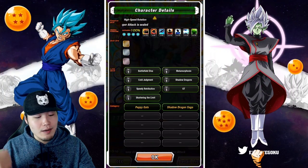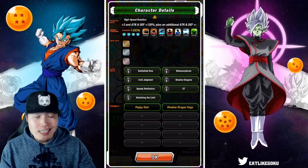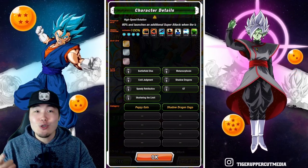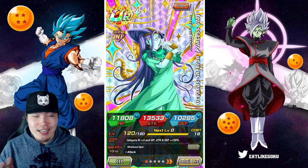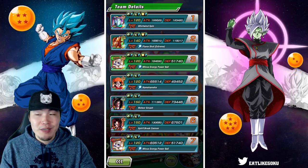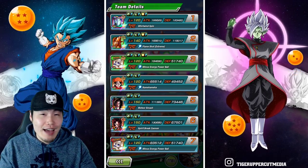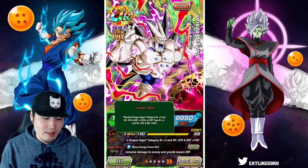Her links are Battlefield Diva, Metamorphosis, Cold Judgment, Shadow Dragons, Speedy Retribution, GT, and Shadowing the Limit. She only has two categories at the moment: Peppy Gals and Shadow Dragon Saga. We are running a Shadow Dragon Saga team because there weren't that many options — it was either this or Peppy Gals, and unfortunately Peppy Gals does not have a proper leader, so at least with this team it's 150% across the board.